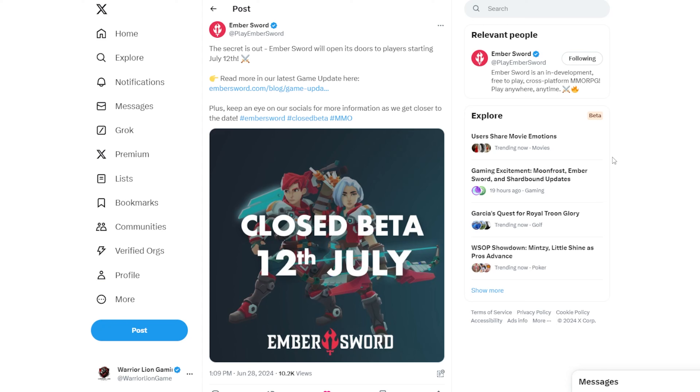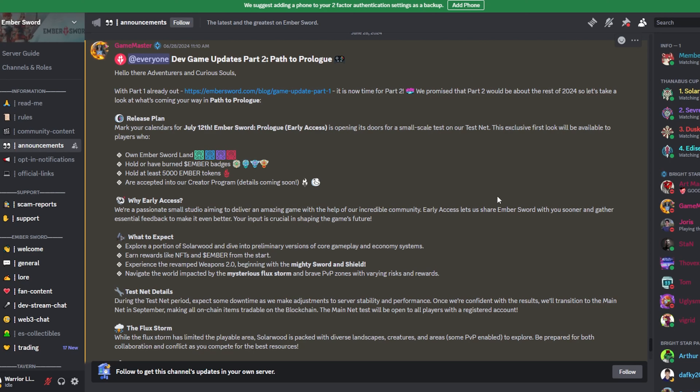If you didn't see their announcement this week, Ember Sword has officially announced that their closed beta play test will be kicking off on July 12th. A lot of people have been extremely interested and excited about this one, including myself. They have details on their Twitter post and also a Discord announcement covering how to get access and what's going to be part of the game test. This video will explain each of the different paths you can take to get access, plus a few things you may not know.